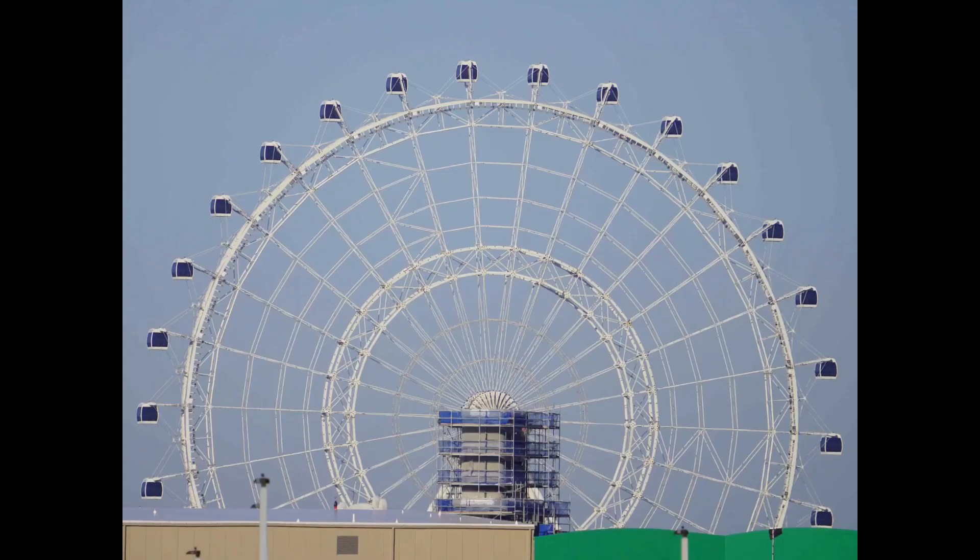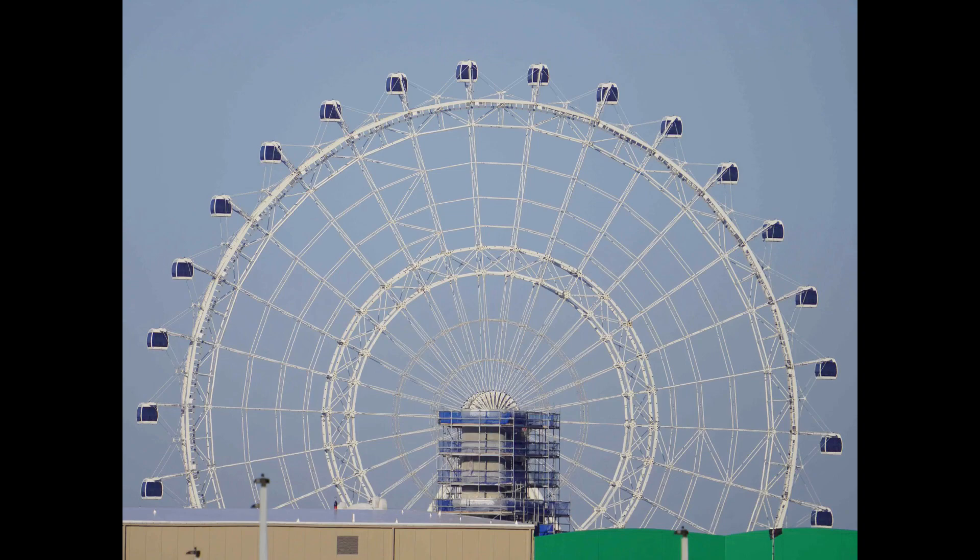Mount Beanpole can be seen in front of the wheel at Icon Park. Looking through one of the off-site hotels, you can get a sneak peek of the rooftop of Yoshi's Adventure.